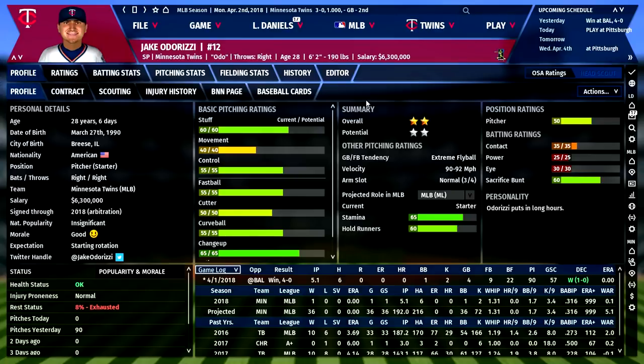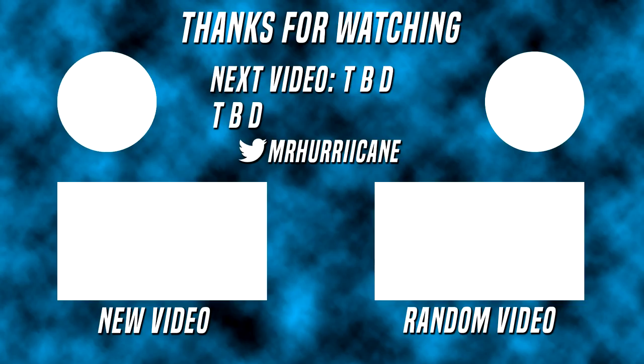That is my first look for you here at Out of the Park Baseball 19. Thank you to the developers for giving me the code and allowing me to check out and share this game on the channel. There is a link down below if you want to purchase the game — it's $35.99, the current sale price within their launch window, lasting until the 29th. Let me know what you thought of the video and whether you'd like to see more. I'd like to go through a full season with the Twins and then maybe start a rebuild. Leave a like, subscribe to the channel, and I'll see you all next time!